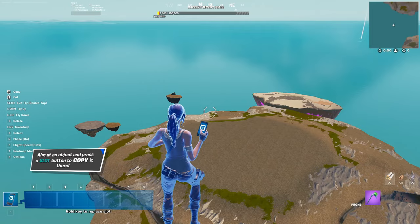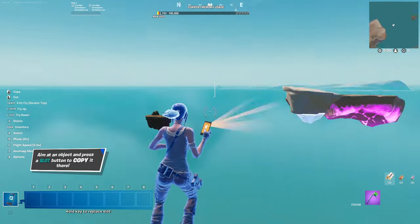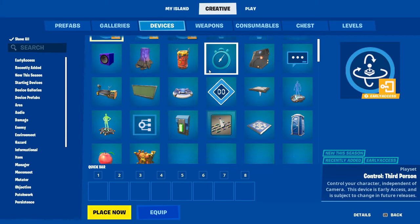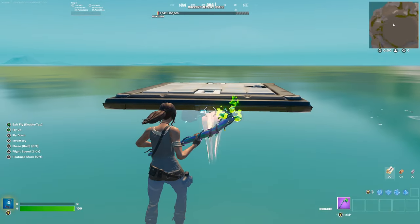Come over here, go into the Kevin floating island. The first thing we'll do when we're in here is delete the islands. Once that's done, come down here, go to Creative Gallery, go to Devices and go to Hover Platform. Put the hover platform right there, just like that.